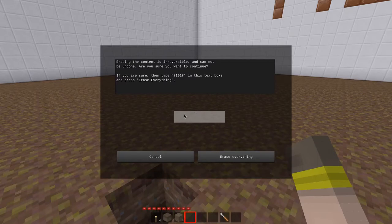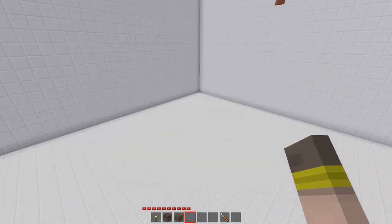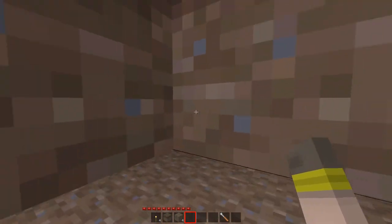If I quickly wipe everything — which also requires a code — okay, now it's all wiped. Let's go back to landscaping and try this again. You're going to see that I get an empty layer of the puzzle. See, there's my gap — one layer gap.